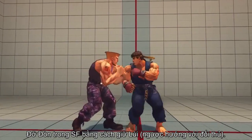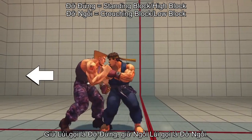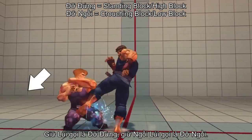Blocking in Street Fighter is performed by holding back, the direction facing away from your opponent. Simply holding back is known as a standing block, while holding down back is known as a crouching block.